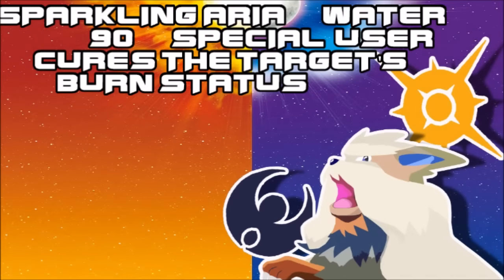Here comes another interesting move: Sparkling Aria from Primarina, the Water Starter. It's a special-type Water attack that cures burn status. That could be interesting — it's definitely useful for Guts users, basically a way to heal them from burn. And since Burn got nerfed to only do half the previous damage at 6.25%, being able to cure somebody from that status — which already boosted their attack via Guts — could definitely help ensure you're not swept. It might be a bit too niche for its own good, but we'll have to see how the meta develops.